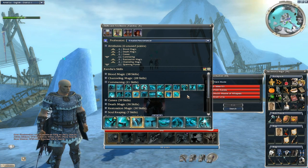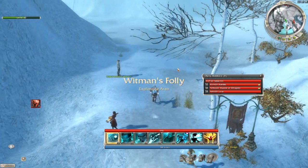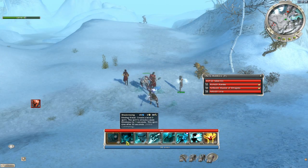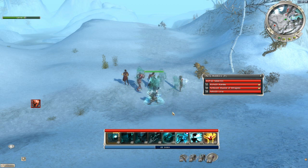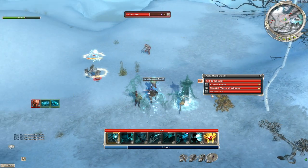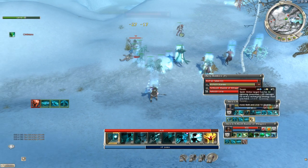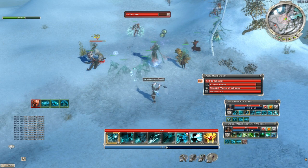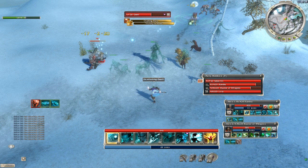Now let's go and see how this build works. Here we are right outside of Port Sledge in Whitman's Folly. Just to show you how awesome this build is, I'm doing this without Henchmen — I've actually vanquished this area without Henchmen. For Zandra, when I was going over the build I put in Vital Weapon, but I replaced that with Doom because that's a large spike of damage. But you can put whatever you want in there.